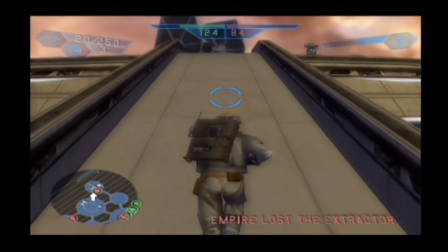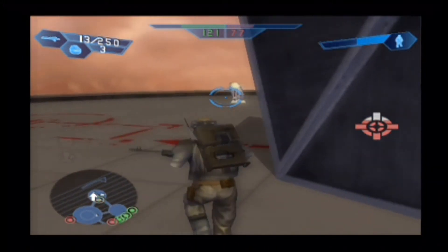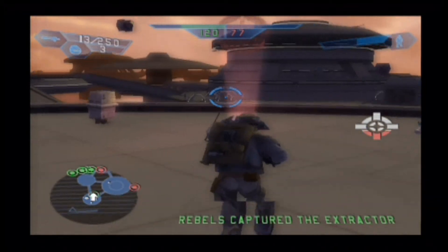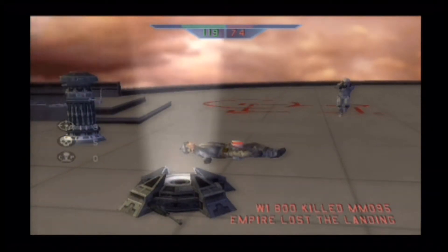If you look at the green and red bars again — we're on 124 and they're on about 80, like 79. This is a command post and we're taking it. That thing at the very far right shows that they've now lost it.